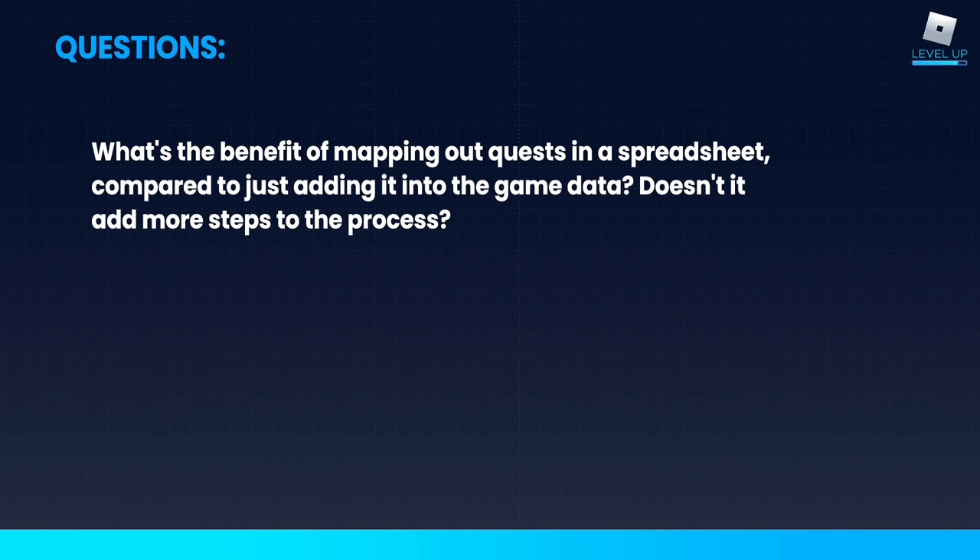That's also true if you have somebody else doing the balance work — they don't have to dig through data to find the quests. They just have a nice spreadsheet they can read easily and decide how difficult these quests should be once implemented. And finally, it's also really useful for playtesting and QA, in that you can make sure you have a record of how these quests are meant to behave and exactly what they're supposed to say. Just having that record and being able to compare it to what's actually happening in the game is so, so helpful.